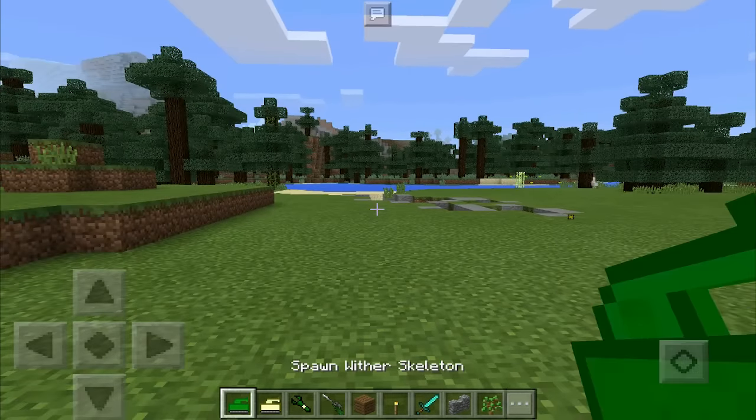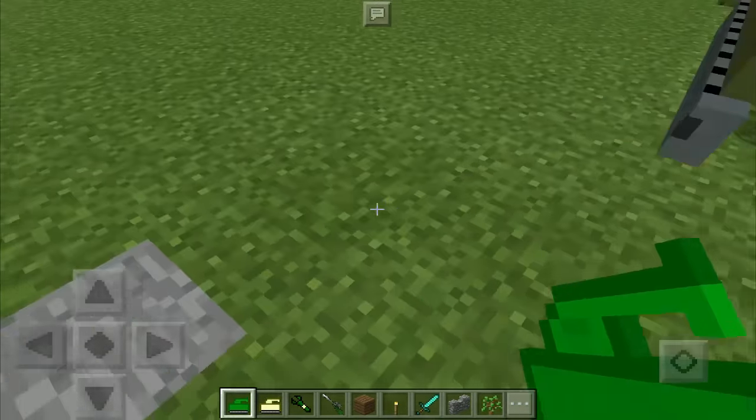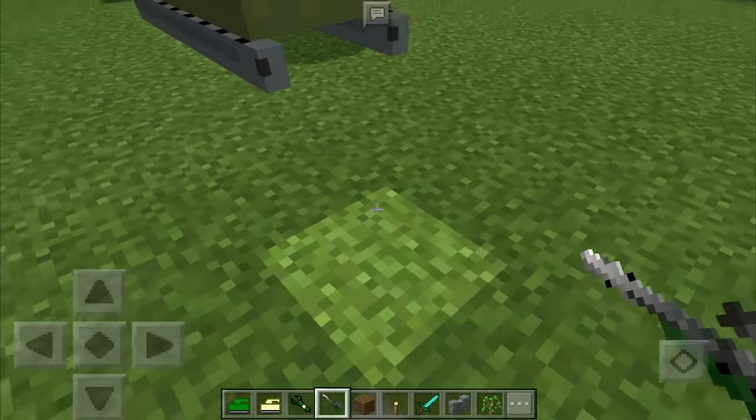To use a tank, you just go ahead and set it down on the ground. It looks really awesome — the textures are cool. I don't know if you saw the little shot there, the little bullets, but it looked pretty awesome.